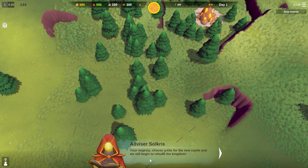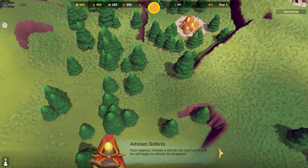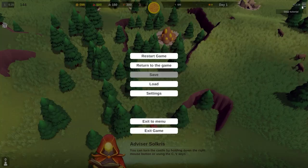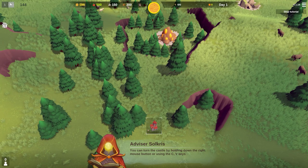This is our advisor Solchris. 'Your majesty, choose a site for the new castle and we'll begin to rebuild the kingdom.' Let's go ahead and do that. I'm checking if there's a pause in the game - there isn't, but I can slow time down if needed.